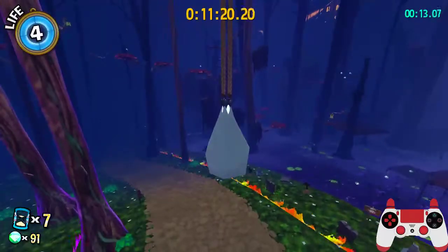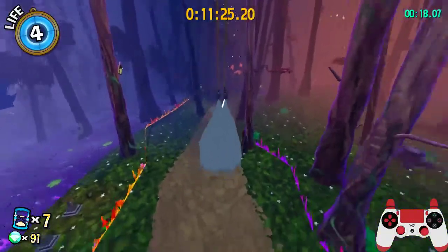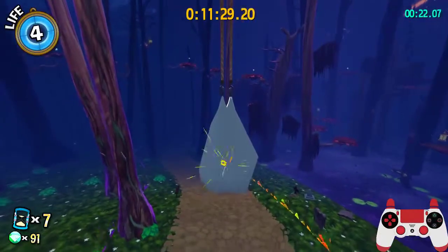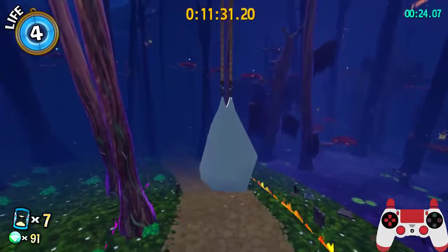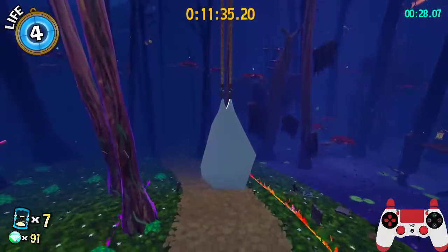Nothing we can do about that on this patch. On 1.0 you'd be seeing a cool trick called bag skip, where you go on that tree and jump over this - but we don't have that on this patch. Instead we have the fast telescopes, which make up for it, and in the end the tricks basically balance out.